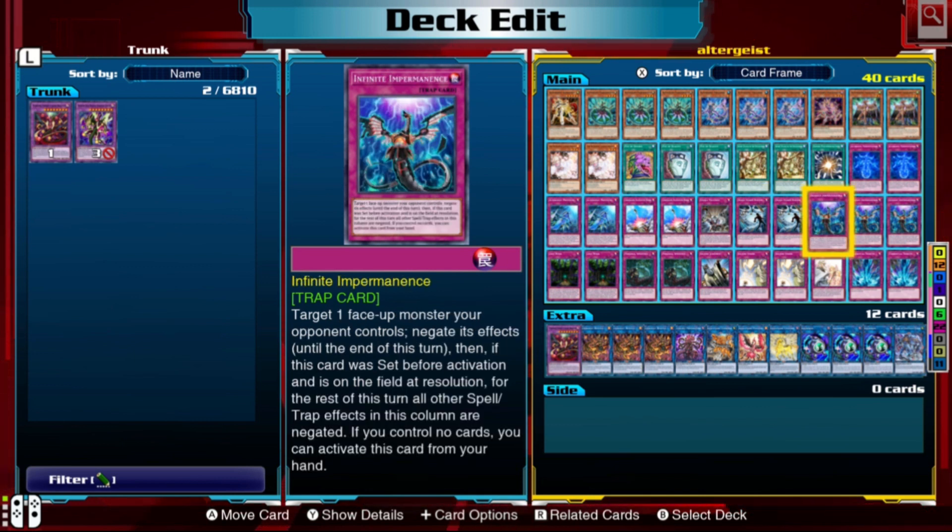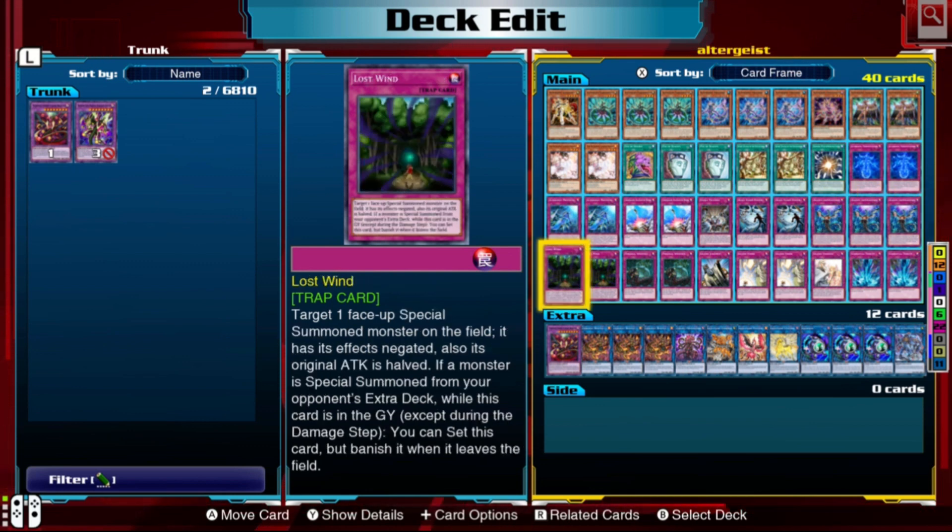Infinite Impermanence is pretty standard — kind of like Ash Blossom in that it negates abilities. It can negate any ability, and if it was set, it will also negate spells or traps in the same column. Run three copies — very good.